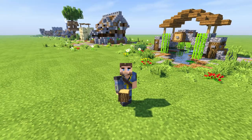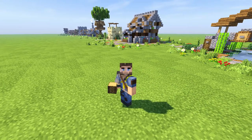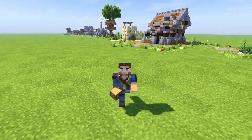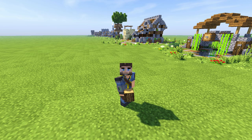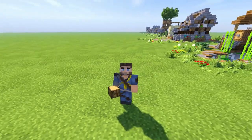Behind me we got this tiny little baby micro bridge, a tiny tavern, a little baby desert house, a little baby tree house — we got a bunch of stuff down that row. There's a link in the description if you guys want to check it out. We're just gonna go crazy with all those little tiny micro baby builds.